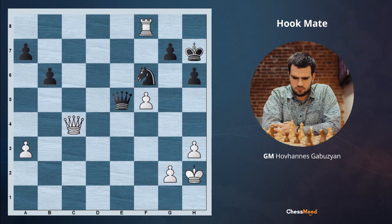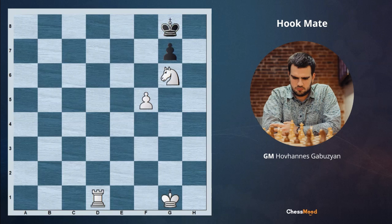Before revealing the answer for this position I will just change the position. In this situation, we have a very simple spot where white is mating with Rd8 check. Now if Kh7, Rh8 is mating, or if Kf7, Rf8 is mating. This is called the hook mate. The hook mate is a very useful and instructive checkmate pattern that demonstrates optimal coordination between a rook and the knight. The pattern is named after its visual appearance that resembles a hook.